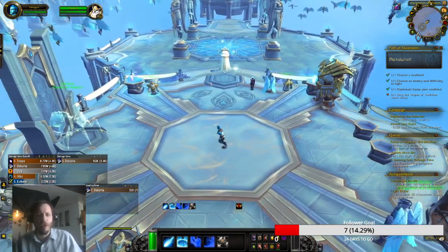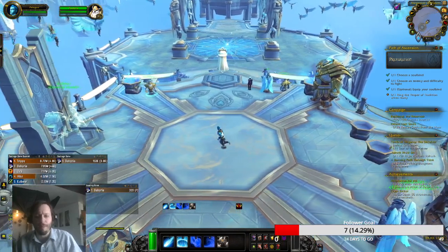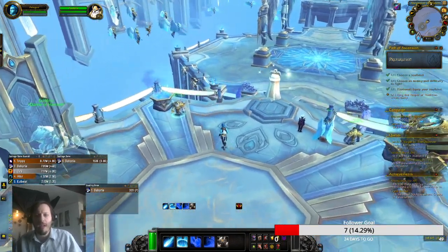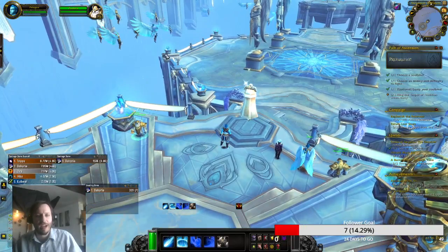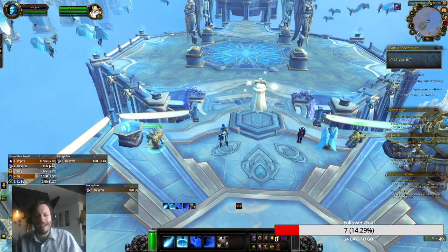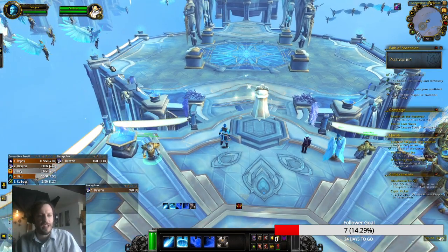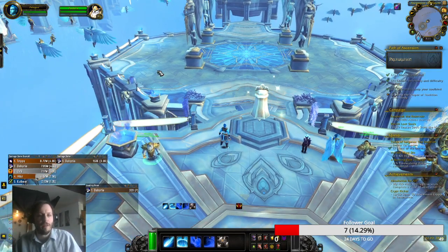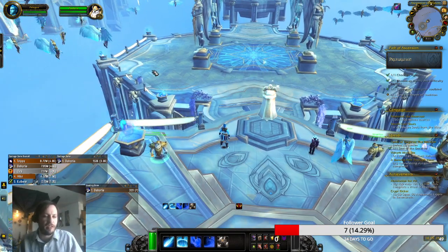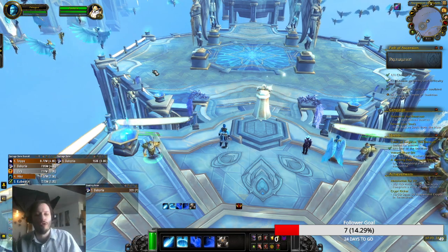Befuddled Fumes can be ranged, line of sighted, or in this case we're just going to eat it. This is a cheese guide. Normally in the past, we would come over and stand on that little slice of pie with the brazier. The problem is now it registers her as a friendly target, so you're probably going to lose three out of five times because you can't DPS her. She enrages and her normal damage just destroys you.